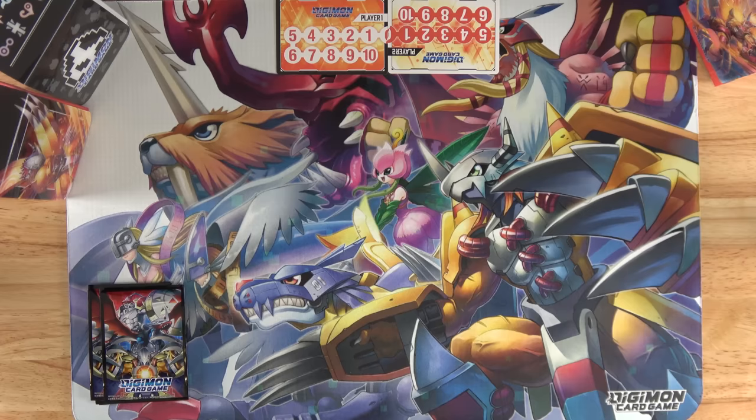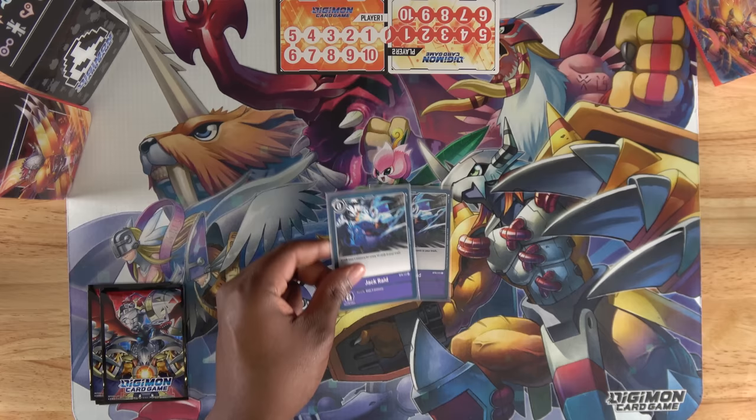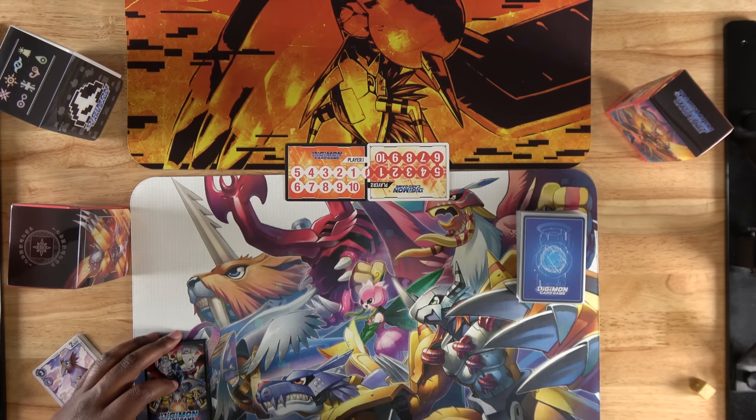Before we talk about playing the game, there are some basics to cover about your deck. Your deck consists of 50 cards — Digimon, Tamers, and options. You also have a Digi-Egg deck that is up to 5 cards. You can run up to 4 copies of any one card. Before you can start a game, both you and your opponent have to shuffle and place your decks in the deck zone, and then do the same to your Digi-Egg deck and place them in the Digi-Egg zone.